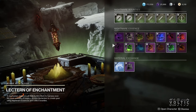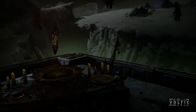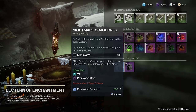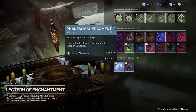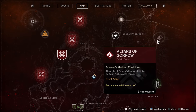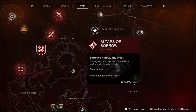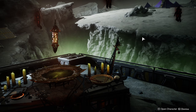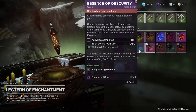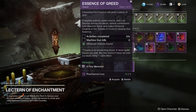Now for some of the easy ways to farm the weapons. You're going to need to have the Lectern of Enchantment unlocked, so make sure you've completed the Shadowkeep campaign. You'll need to get phantasmal cores in order to buy any of these essence quests, which are obtainable by doing nightmare bounties from the Lectern, or by farming phantasmal fragments from nightmare hunts, altars of sorrow, or nightmare bounties. These essence quests can also drop randomly throughout the moon from public events, HVT chests, nightmare hunts, nightmares, or opening random chests. Personally, the best way is to do altars of sorrow, defeat nightmares to get phantasmal fragments, turn those into phantasmal cores, and then get the essence quest. Once you have an essence quest, you can go back to altars of sorrow to progress the activity section and get eliminations, while also picking up more phantasmal fragments at the same time.